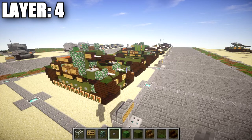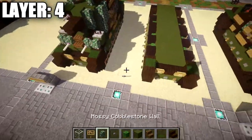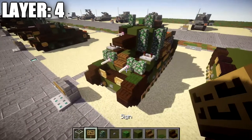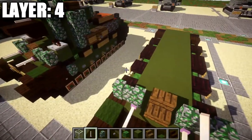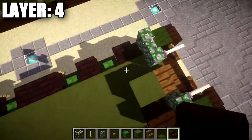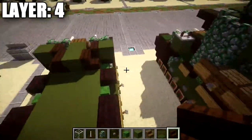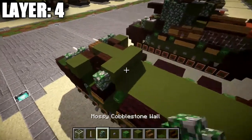Moving on to layer four, begin by placing a green carpet on top of the two dark oak wood stairs up front. Take mossy cobblestone walls and place one on the third dark oak wood stair back, one toward the middle, same on the other side, with a spruce wood stair in the middle between them. Grab an end rod and place it off the mossy cobblestone wall closest to the spruce wood stair. Going back, place a green stained clay block with dark oak wood stairs to both sides, then a green stained clay block on the back of those stairs. Continue with a green stained clay block, dark oak wood stairs on both sides, and a green carpet on top of the zombie head. Then a row of three green stained clay followed by mossy cobblestone walls on both sides.